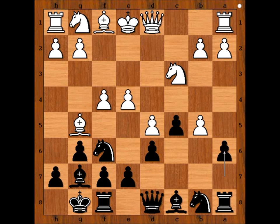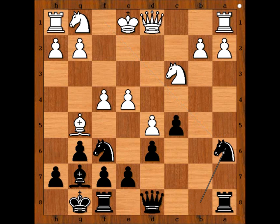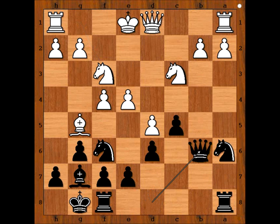Black played a6. This looks like the Benko Gambit, doesn't it? Pawn takes pawn, bishop takes pawn, bishop takes pawn, bishop takes bishop, knight takes bishop, knight to f3, queen to b6 attacking the pawn on b2, and rook to b1.